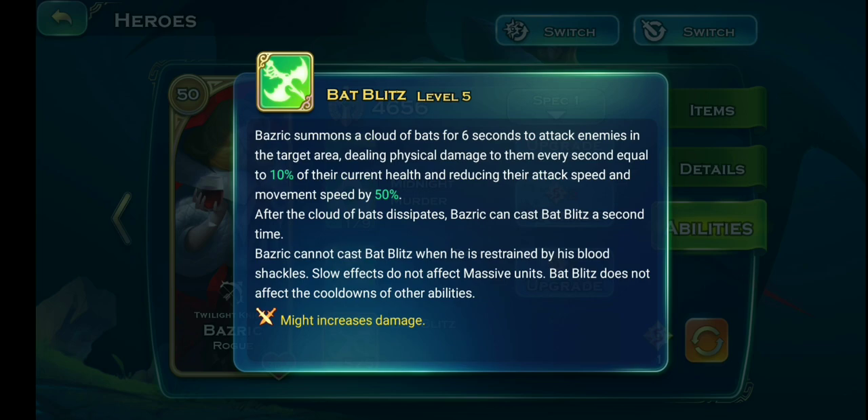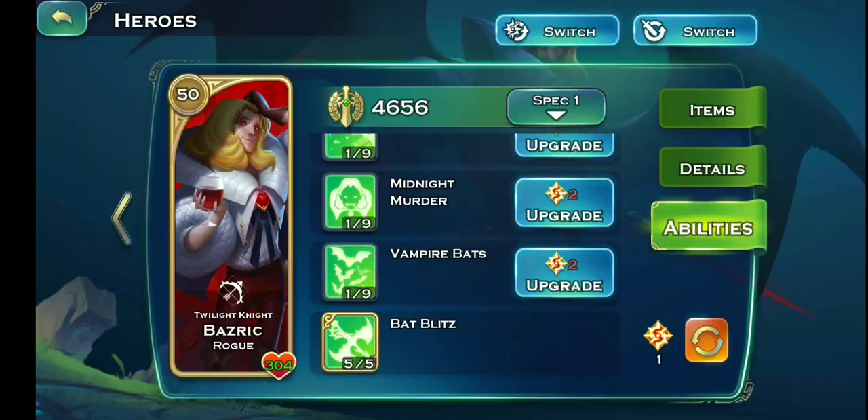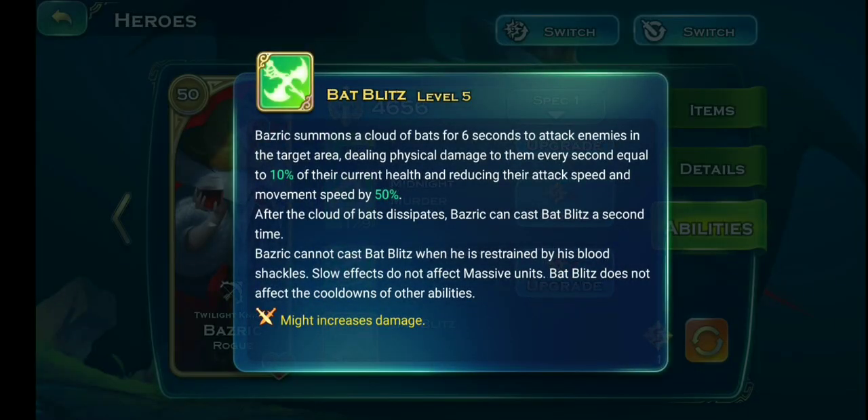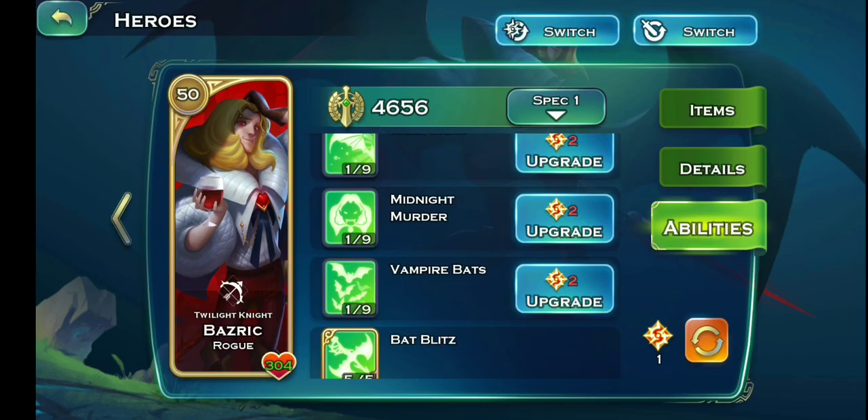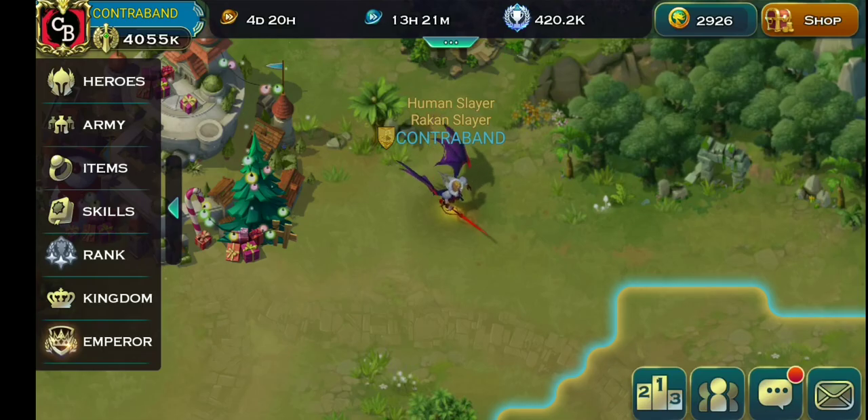Bat Blitz also increases Bashrick's movement speed by 50 percent, which is really great for slowing the enemy down. That's why I want to have this one maxed at five. In PvP you can easily take out enemy heroes and clear the backline troops, so this is a really good ability. Now let's go check Bashrick in gameplay.